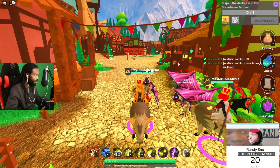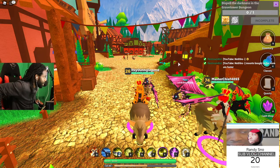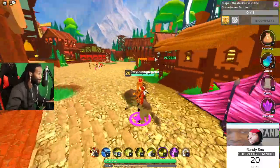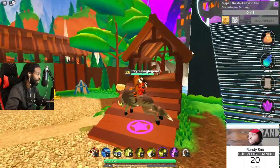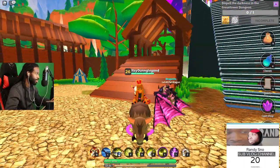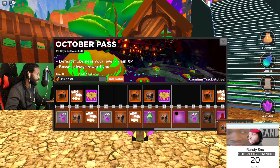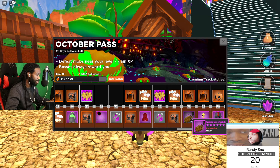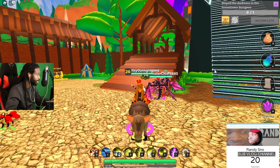Mounts bought in the store are faster, but it doesn't really matter — you'll get there either way. I'm already getting a mount from the battle pass: the Wicked Broomstick, which I unlock at level 38. I'm currently rank 12 so if I play a lot I'll get it.